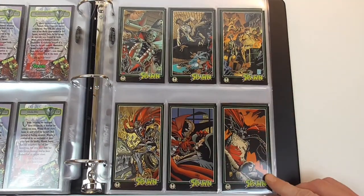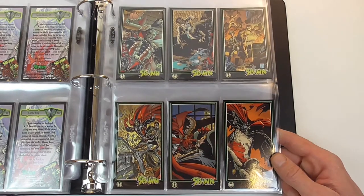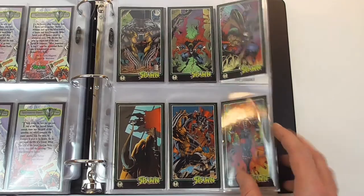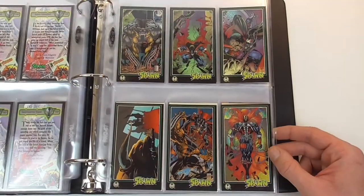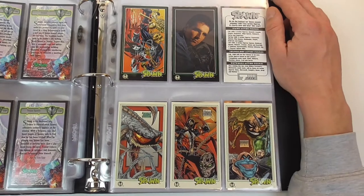This is also a card I really like - Joe Quesada and Jimmy Palmiotti, really nice. Spawn again. Also this one by Sal Regla and Scott Clark, really nice. And then we get to the chase cards and the checklists - these two cards are the checklists.